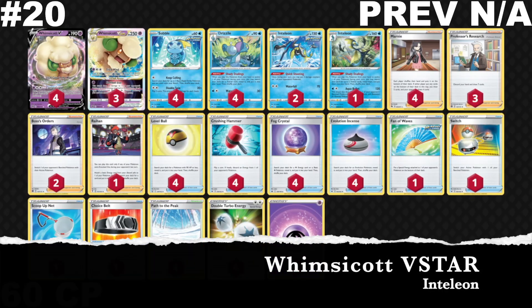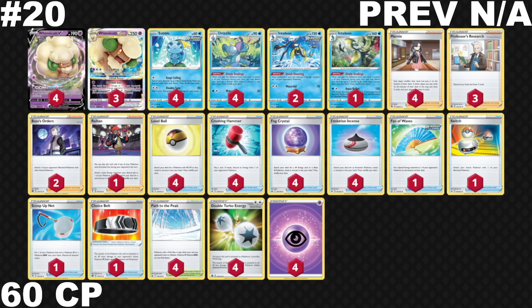Floating in at number 20 and not making last week's list is Whimsicott V-Star. This is a deck I thought would always find its way into the top 20 because it can block special energy attachments. We have Crushing Hammers, Double Turbo Energies — we can really build up our attacks quickly and snipe off any Pokemon with energies using the V-Star attack. Energy denial is huge, and I think there's a lot of cool things you can do with Whimsicott V-Star.